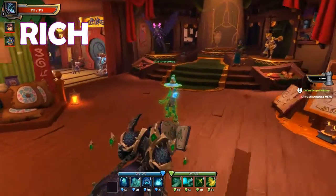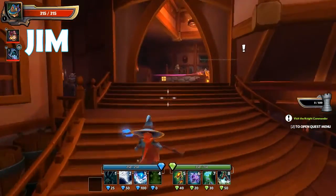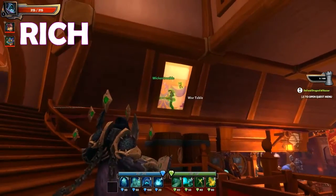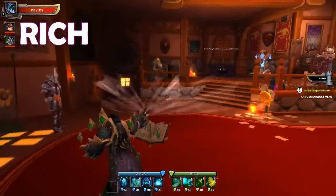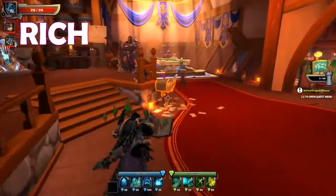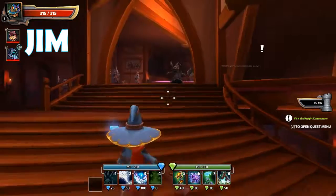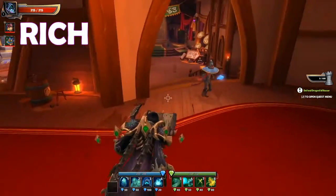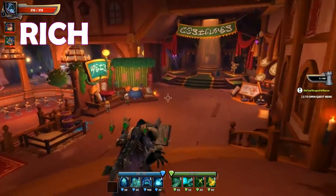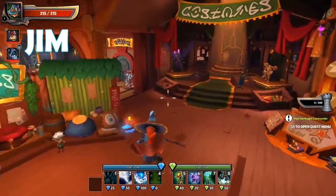Hi everybody, I'm Jim and I'm Rich and we are playing Dungeon Defenders 2 in our first episode. After we finish Rainbow Six we're like, let's do this new series. We're joined by Rich's brother Rob, who is a ninja — a resonant ninja. He doesn't talk, silent and deadly like a fart.